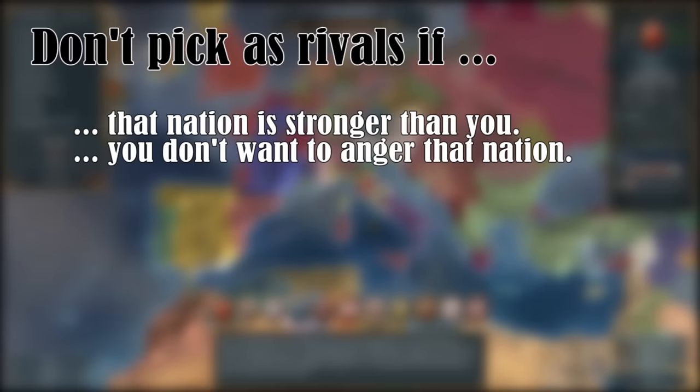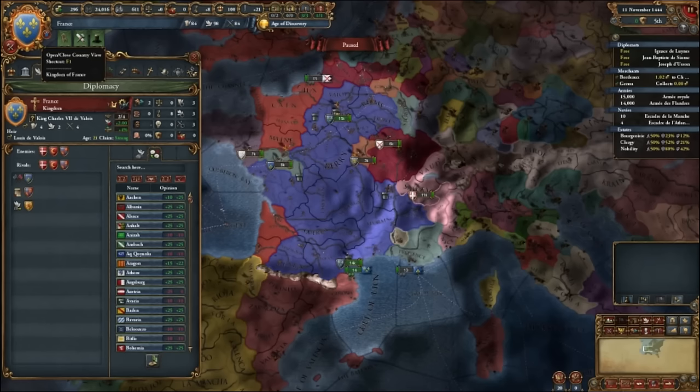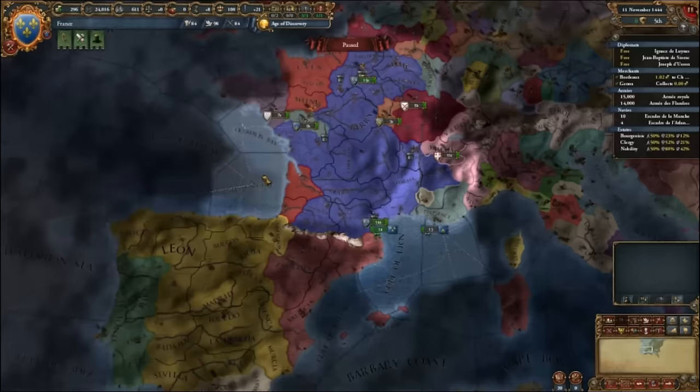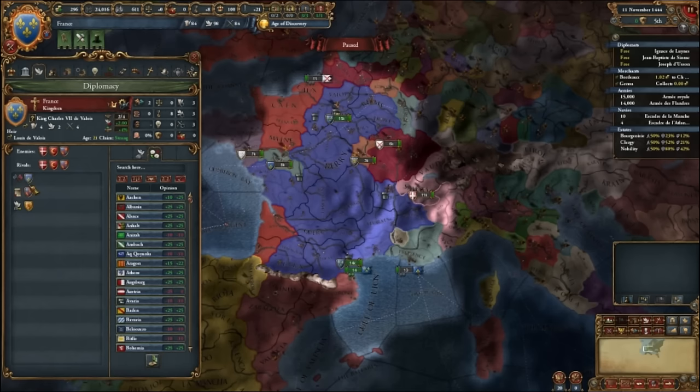If you pick them as your rivals, they cannot become your ally for some time. Now onto picking allies — if you want to look up your alliances, simply click your flag and go to diplomacy. As France, the most useful allies are either Castile or Aragon, and Scotland. At the start of the game you're already allied to Provence and guaranteeing Scotland's independence. I would personally not stay allied to Provence because they usually drag you into a war you don't want to fight.